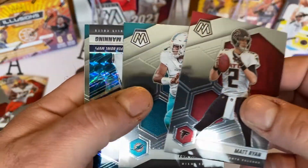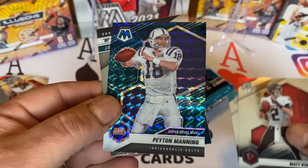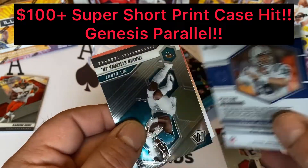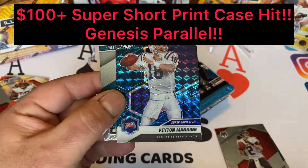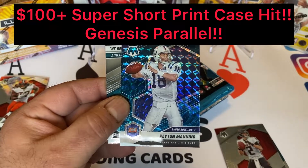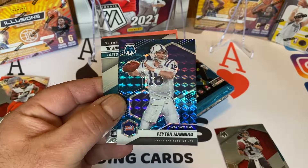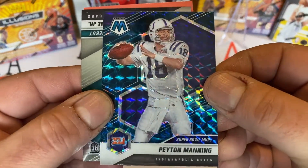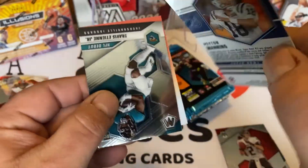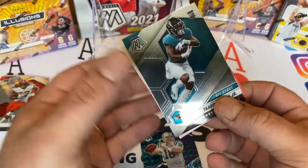Matt Ryan, Tua. Here we go — Peyton Manning. That's a nice one. What is that? That's a prism. What parallel is that? Is that just the mosaic, or is that the genesis? I have no idea. I would think the genesis would be numbered, but I don't really know. Maybe not. That might be a banger right there. I'm not sure. I'm going to set that one here — we'll sleeve it up just in case.